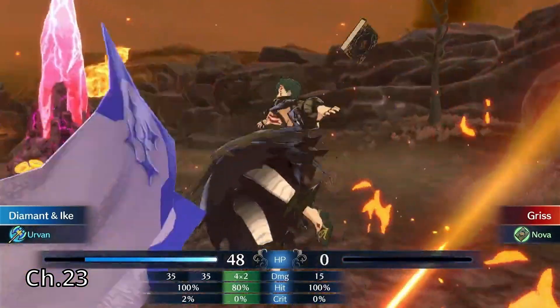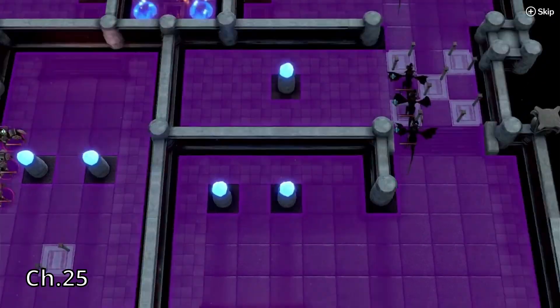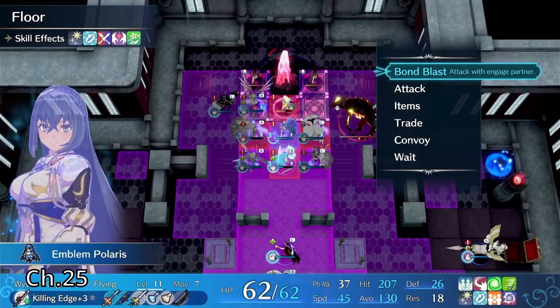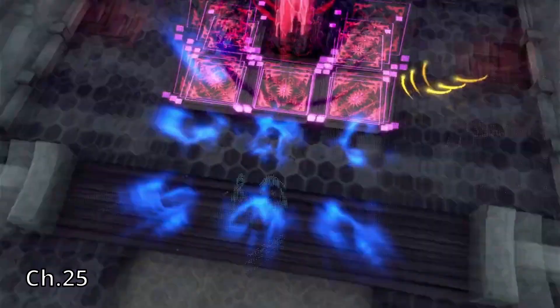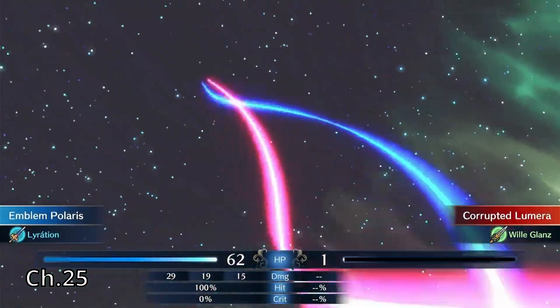They like repeat bosses in this game. Chapter 25 wasn't difficult for the most part, but when the reinforcements started coming in, that changed. On the right side, there were nothing but Lance reinforcements, so I had to have somebody defending the bottom while I completely surrounded Lumera and took her down.